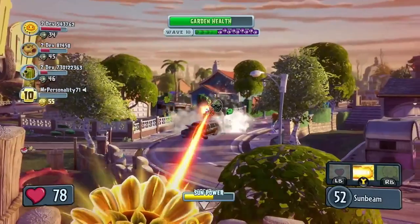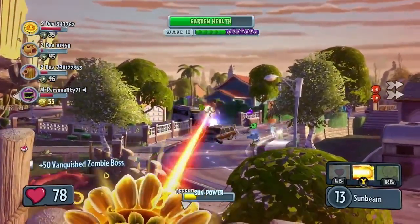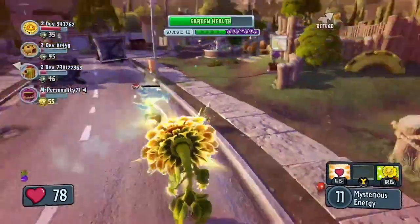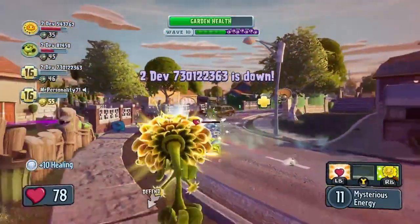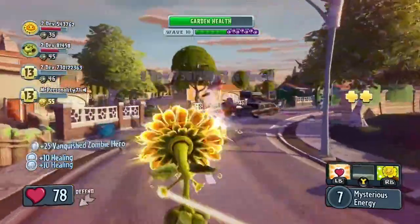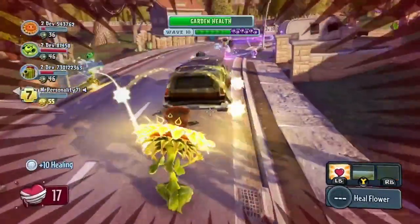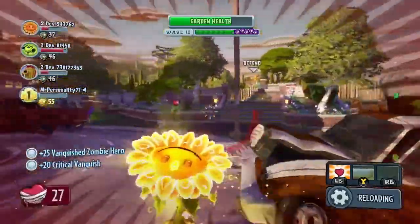Looking back from the Treehouse, the Sunflower is using her Rooted Sunbeam attack to finally finish off the Giga Gargantuar. She then jumps down to street level to heal the ailing Peashooter. The Zombies keep pressing nonetheless — she gets some quick healing and retreats back to the Garden.